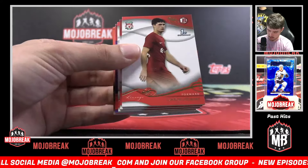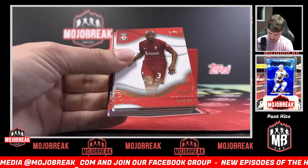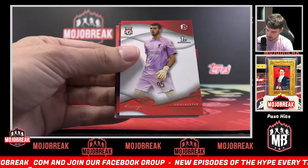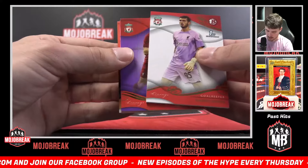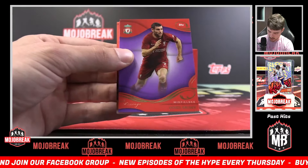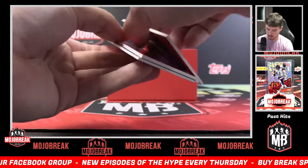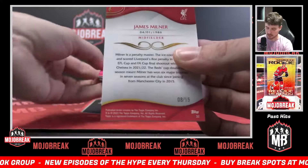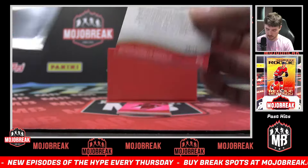Leighton Stewart on the Bowman Academy base. We've got a Fabinho base. Harvey Davies on the Bowman Academy base. And we've got our last few numbered hits in our 3D — we've got a James Milner purple. 8 of 15.